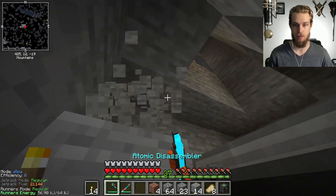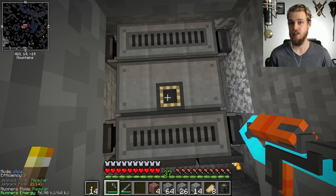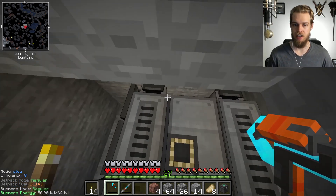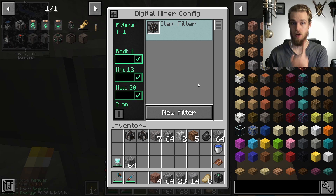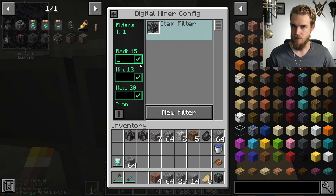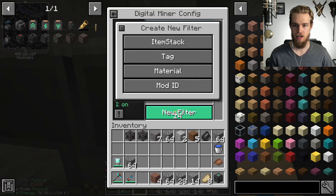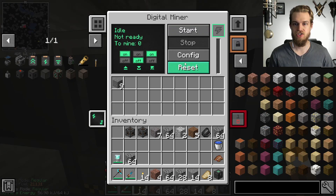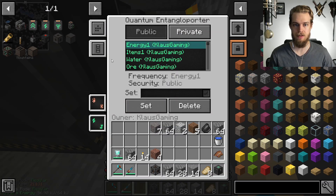If you set the radius to 1, it will knock out a 3 by 3 square — because it's a radius of 1 from the center point. This is a 3 by 3 block, and this is point zero. If you put a radius of 1, it goes out one in all directions from the center point. But if I need a room that's 31 by 31: 31 minus 1 gives me 30 — that's the size of the room. I divide by 2 because radius is from the middle point to the outside, so the radius I need is 15. I also want to make sure the digital miner doesn't destroy my torches, so I'll add a filter for torches.